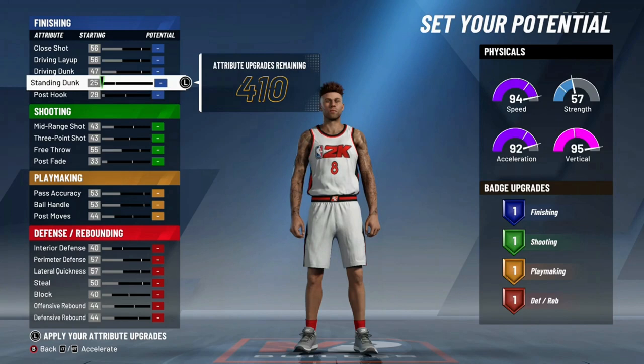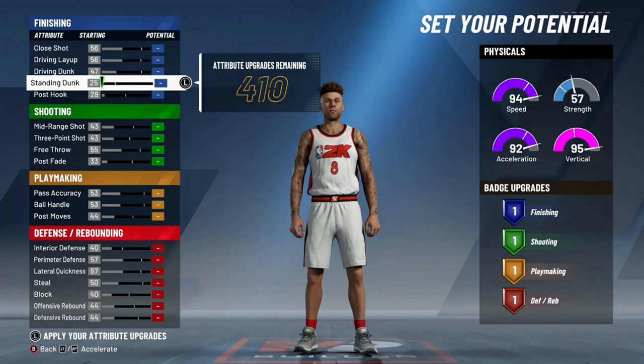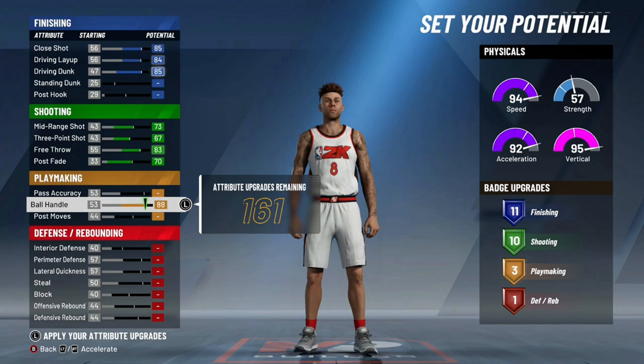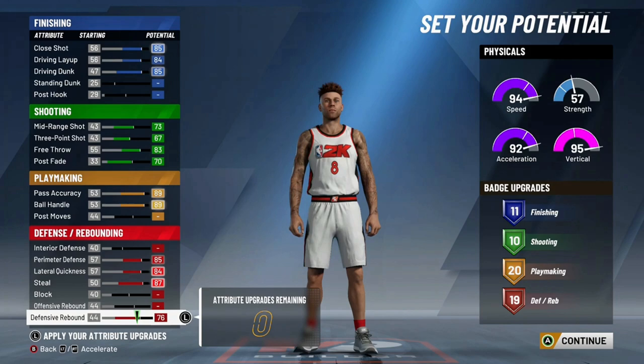Number four, we got the playmaker defender pie chart. This right here is a true all-around build. The reason I have it so low is the 10 shooting badges and only the ability to get them on gold. If you budget it out, you're going to have three gold badges and one bronze — it's tough to deal with that. And you're going to have about 69 three-pointer even if you go low on the wingspan.